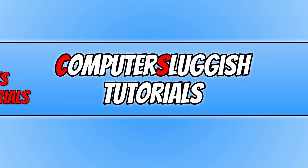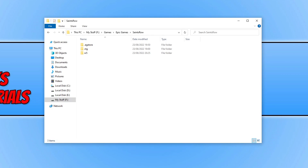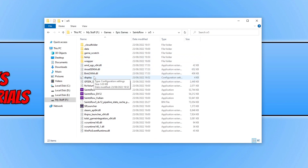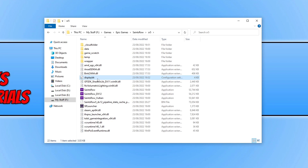If Hardware Accelerated GPU Scheduling didn't help, the next thing to do is reset the in-game settings back to their defaults. Open File Explorer and navigate to the location where you installed Saints Row. Open the SR5 folder and you will see a file called display. Right click on it, select Rename, and add BK to the end of the filename, then press Enter. Now launch the game again — this will reset all graphics settings within the game to their defaults.